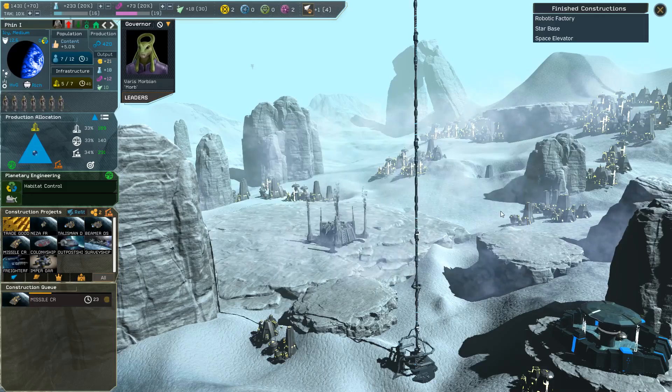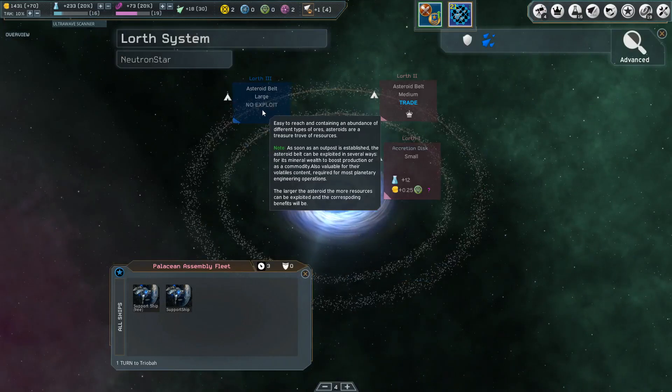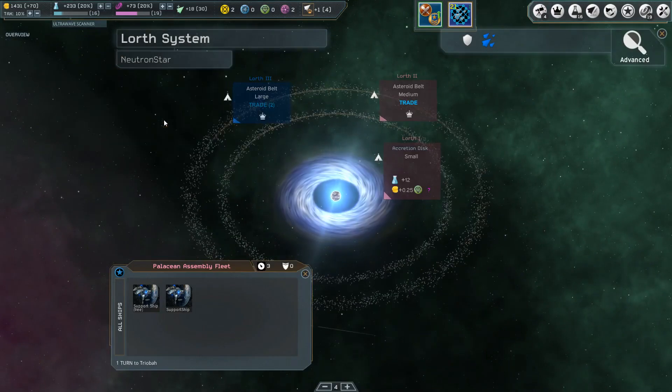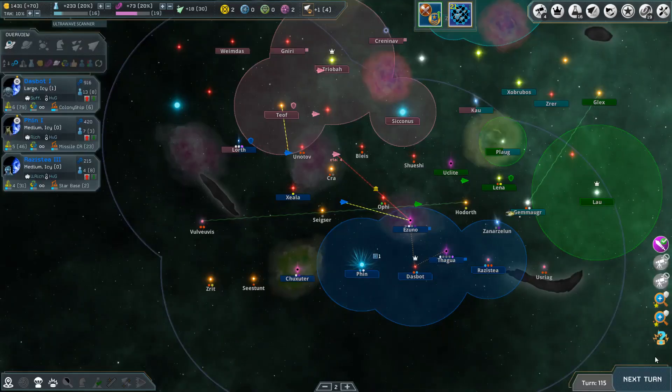We'll keep going with the ships for infrastructure. Everything else is looking good - we'll end our turn. We have unassigned exploitation to address. Since this system is so far away I'll just set it as a trade hub to generate money.